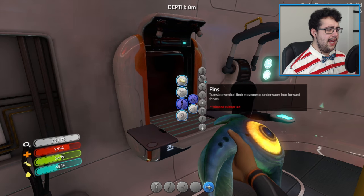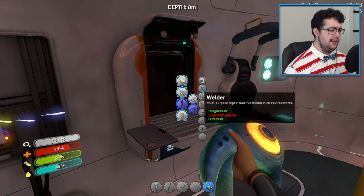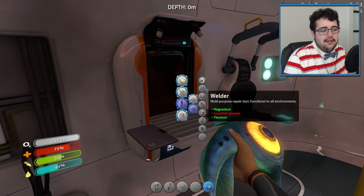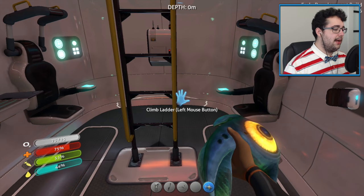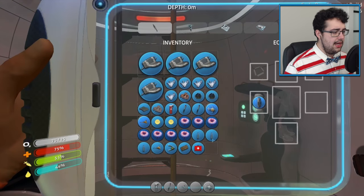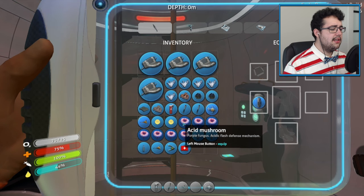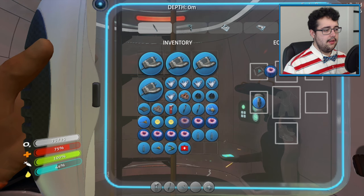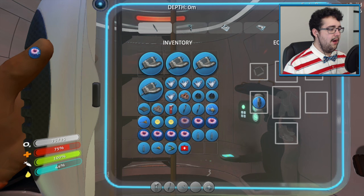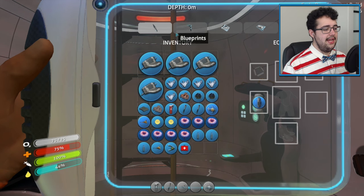What do we need salt deposits for again? Didn't we already have salt? Oh, we already made magnesium. I think I'd rather go find some salt deposits because we still have, if I'm not mistaken, some nutrient blocks. Oh yeah, how do I get rid of this? I want to equip it, but I also want to get rid of it. Can I throw it away?